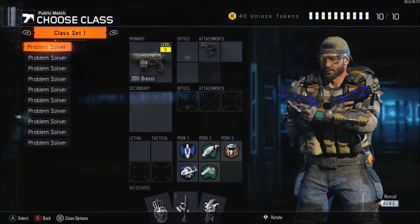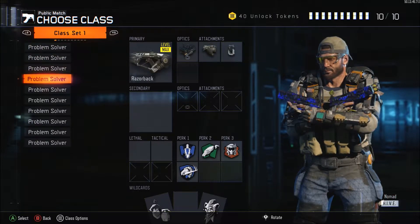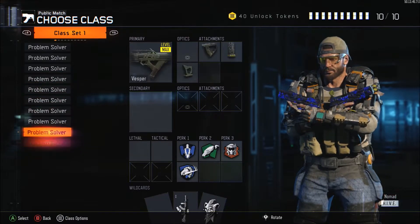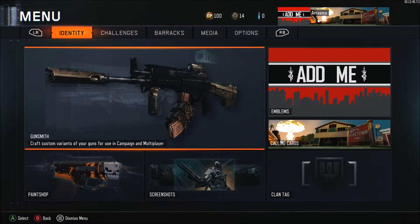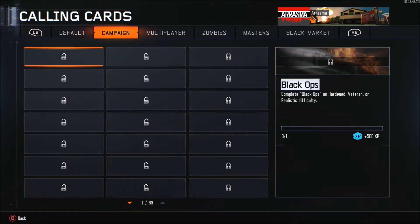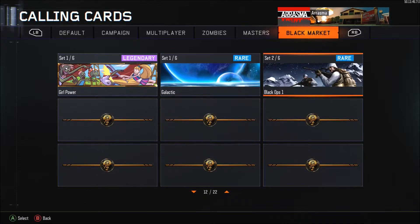Here are my classes in case you wanted to see them — I have a spreadsheet class. Most of my classes are the same as my last created-class video. You can pause and take a screenshot if you'd like. For emblems, I usually put on this one. This is a nice calling card I actually got from the black market — for anyone wondering, it's a rare card under the Black Ops 1 category.